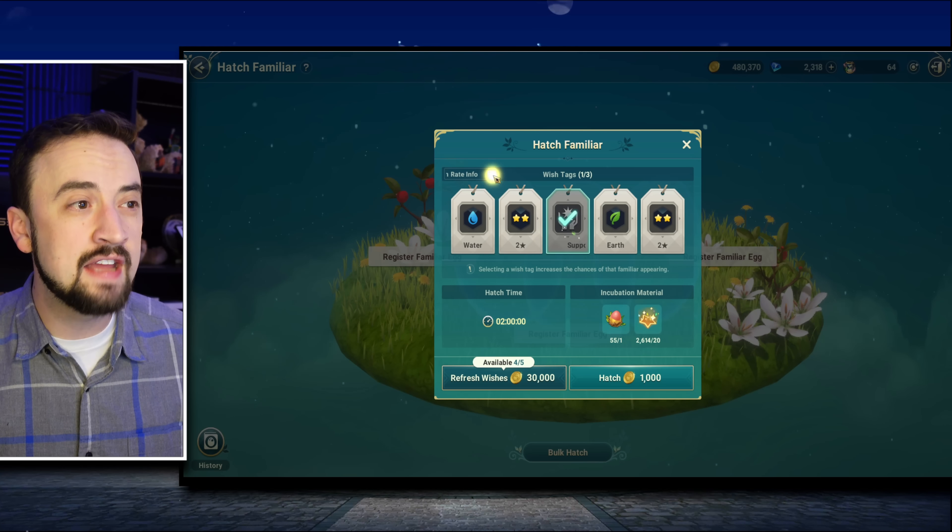Let's do one right here and see if the RNG gods are in my favor. We consumed all of that — I got a 2-star turtle, so it didn't work out for me there, but that's okay. If I go into my recents though, look at this: my Shrimp Paler that I got was on two support tags. I went double support tag and pulled the Shrimp Paler, who is a really useful familiar in the familiar arena and just in general in the game. So it's really worked out for me in the past.